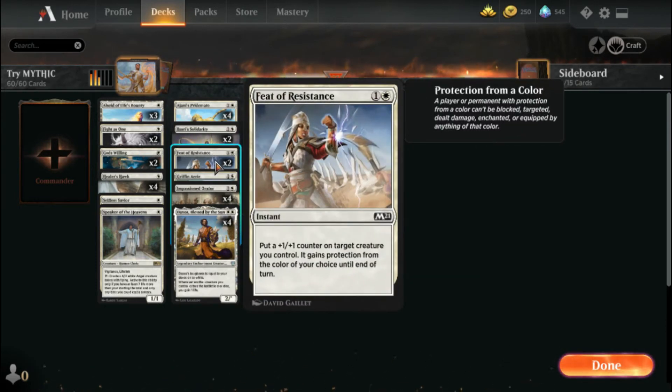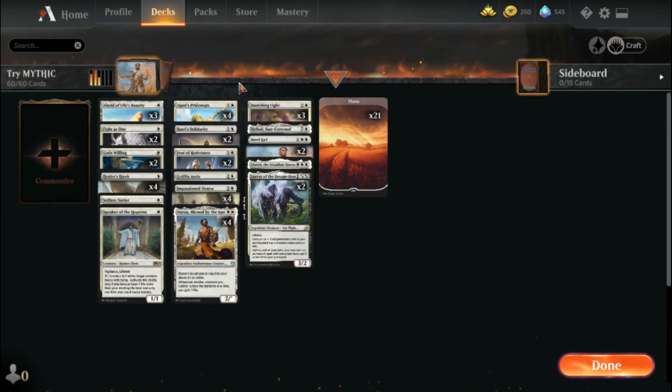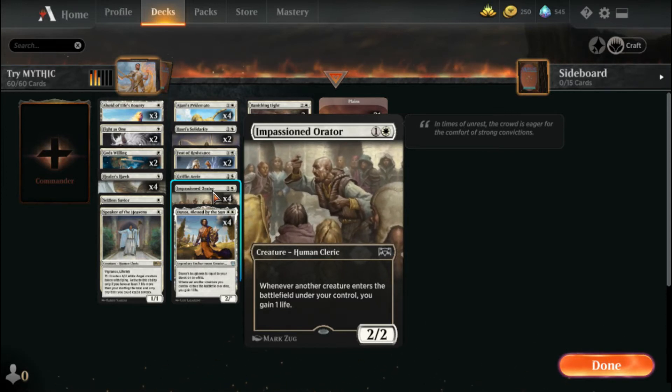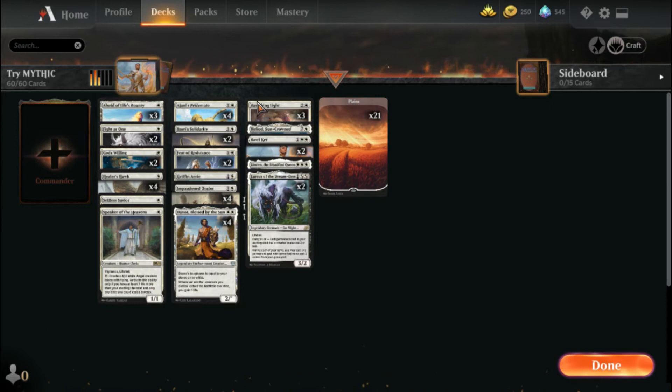Feat of Resistance lets us put a plus one plus one counter on a creature and gain protection — good utility as a two-drop. Griffin Aerie is an enchantment that lets us get another creature onto the battlefield if we gain three or more life at the beginning of our upkeep. With Daxos or the Orators out, it helps that life gain engine. I have four Orators because they are practically the beginning of the life gain train, and four Daxos because he's wonderful — he lets us gain life when a creature enters or dies.